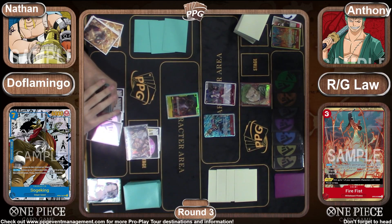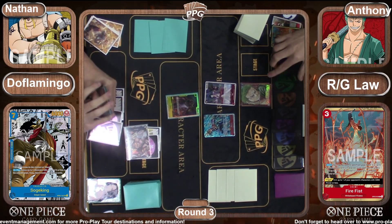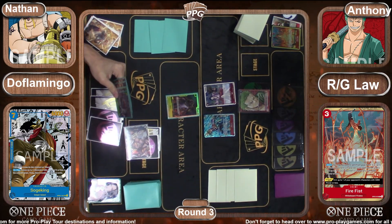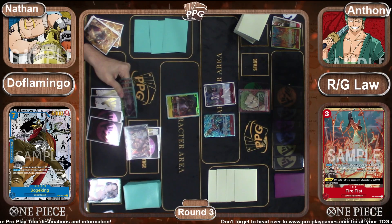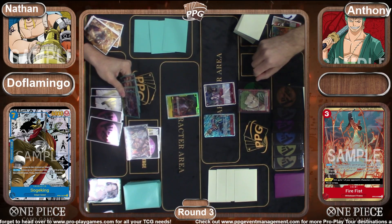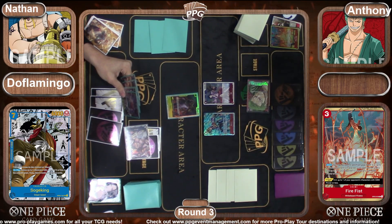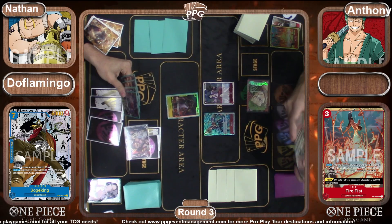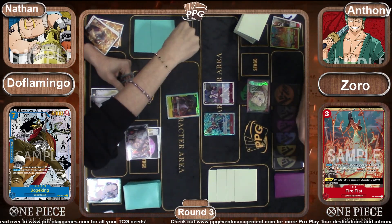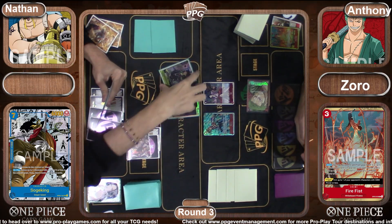We've got Marco to attack with this turn, we've got our leader to attack with. We're going to go ahead and fix that — Doflamingo is actually just how you spell Queen. We're going to see six come across the table at the Doflamingo leader here. We're just going to take it and it looks like it is another potential trigger.